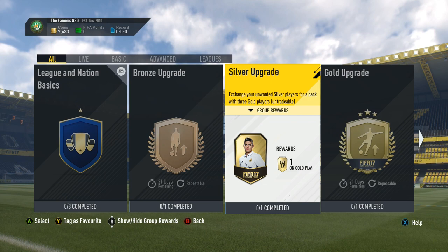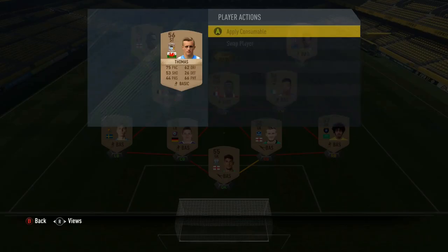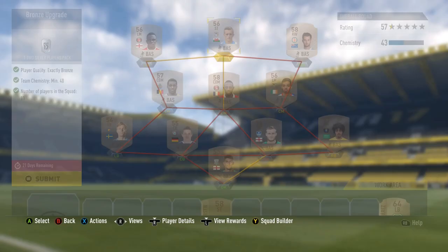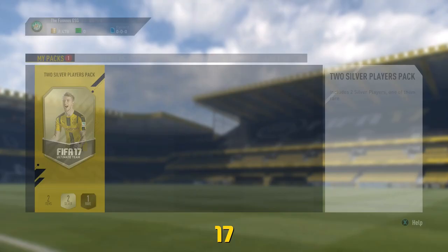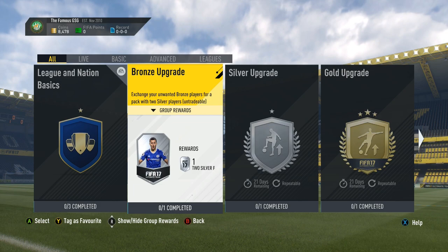Apart from that, I also had a lot of unwanted bronze and silver players, most of them being untradeable, and you can basically use them for the squad building challenges. If you build a full bronze squad, you can trade them in and get a silver players pack. It's not going to be the best players, but then you can do a silver upgrade where you put in all your unwanted silver players and upgrade them into gold players. It's a good way to get rid of players you don't need and try to get better players out of it.